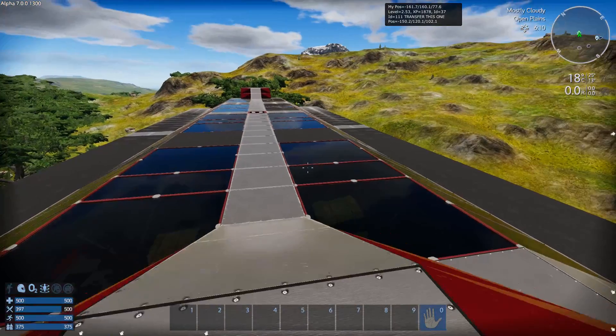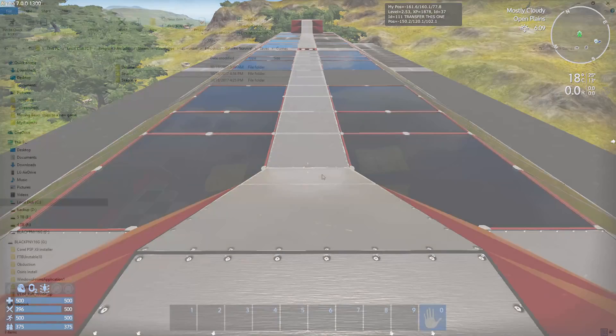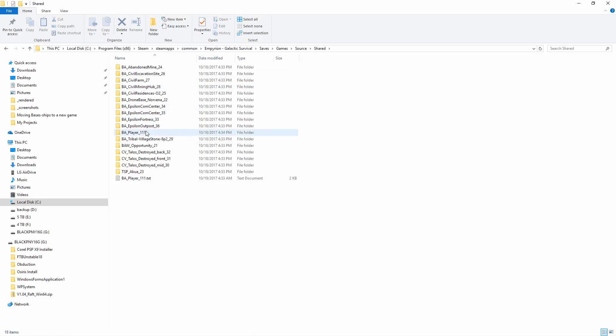Take that ID number and go into Windows Explorer. In your source save game, go into the shared folder and find the entry that says 'player' — whether it's a base or CV, so it would be something like CV_player_111 or HV_player_111, whatever type it is — and find the folder for that.